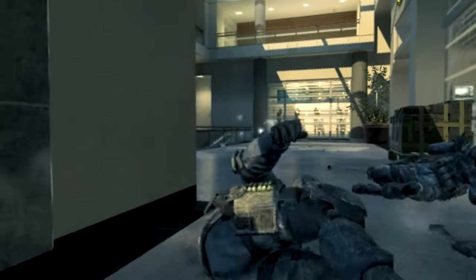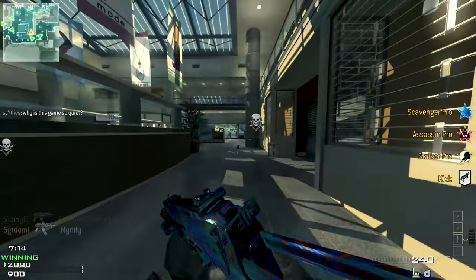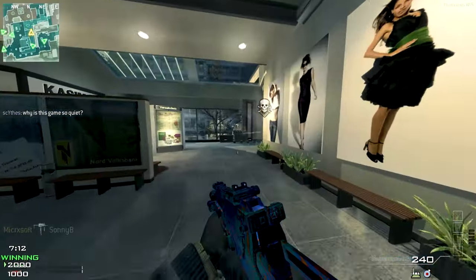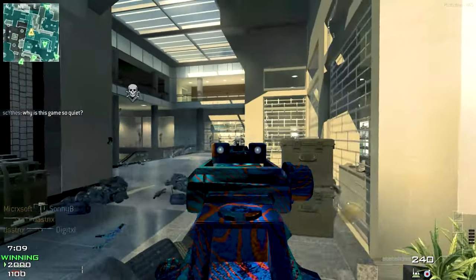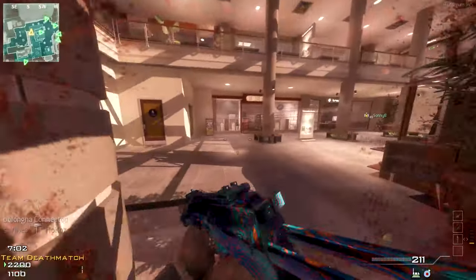So what map are we on? We're on Arcading — okay cool. We're playing on Arcading and I just got destroyed, but you guys can see we have Damascus. There's no weapon inspection in this game which kind of sucks, but it looks super clean. Look at this gun — the reload animation is there, it just looks super clean.